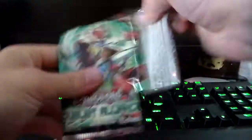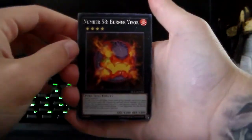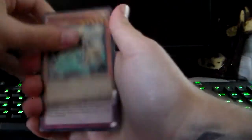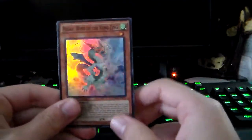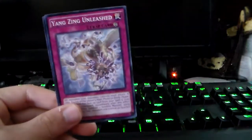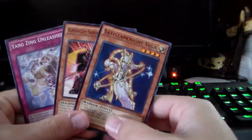Come on, give me a secret — be worth my while. Do it for YouTube. Alright: Burner Visor, Yang Zing, Artifact, Battle Guard Rage, Face Off, Wind of the Yang Zing — another Yang Zing card. Alright, put that there. Yang Zing Unleashed and these guys.